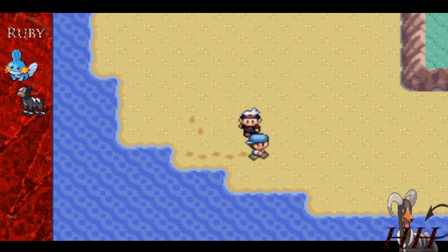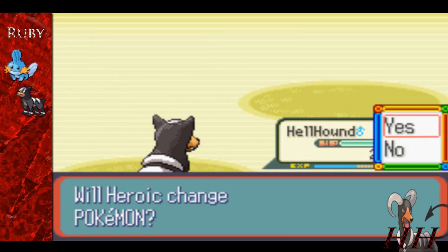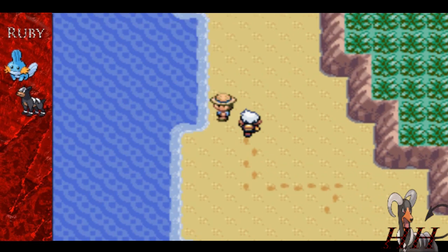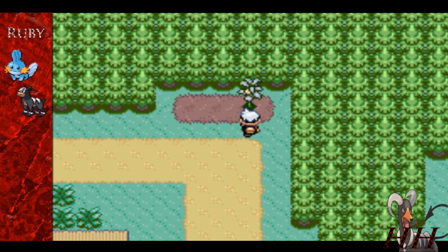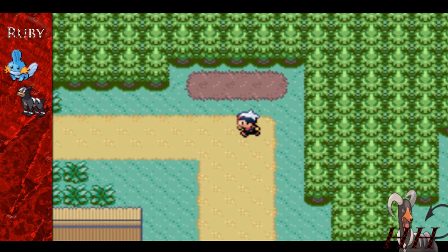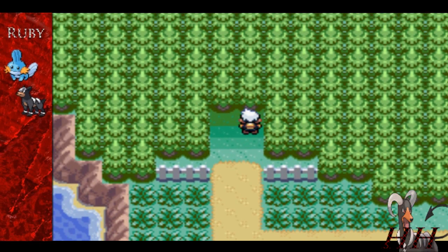There are a couple trainers over here on the beach. This guy is running around leaving footprints in the sand — 'Leaving footprints in the sand is so fun!' Yeah, I'm glad you're having fun with that. Let's just knock out your Pokemon and see how much fun you have then. That Tailow — why do you have to use focus energy and all those moves that seem to do a lot of damage? We get four more berries: two orange berries and two Pecha berries. There's another guy — sure, I'll accept your challenge. He sends out Zigzagoon and we knock it out like Mike Tyson.